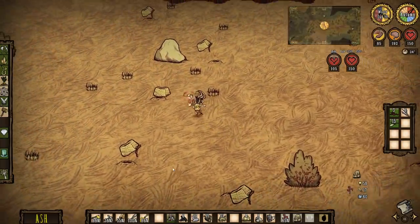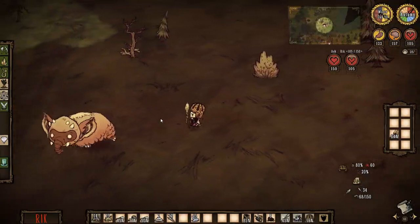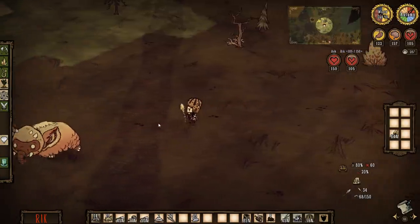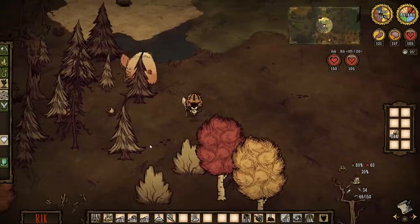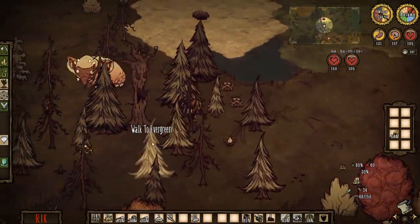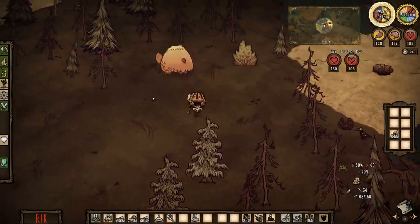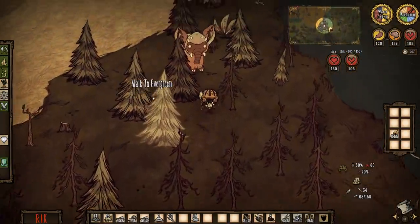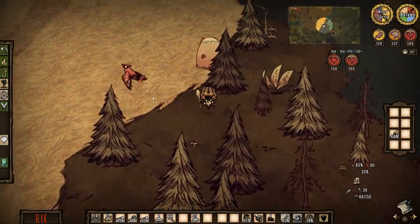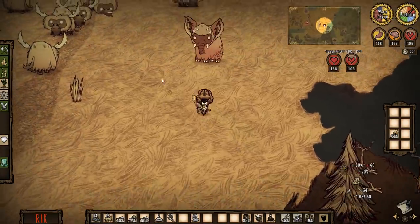I found the koalaphant. Hey cool. Does anybody want to come help me kill this thing? You don't kill a koalaphant? Yeah, you do — take its trunk. Why? Because during the winter it warms you up like crazy. Does it have durability? It does have durability, but you can use a sewing kit to replenish it. You gotta worry about thermal stones too.